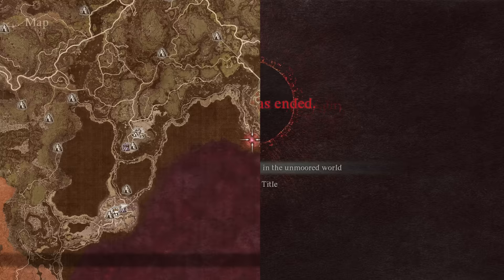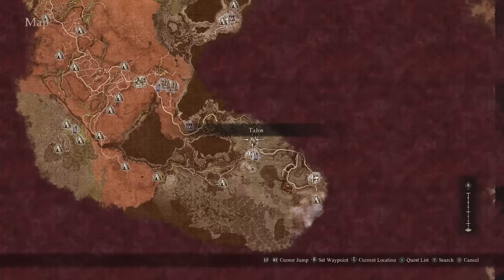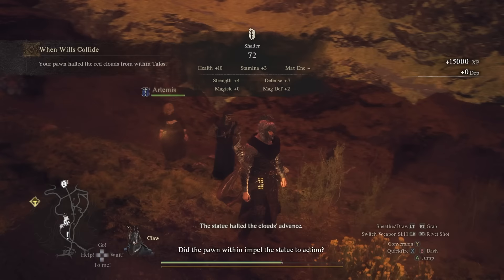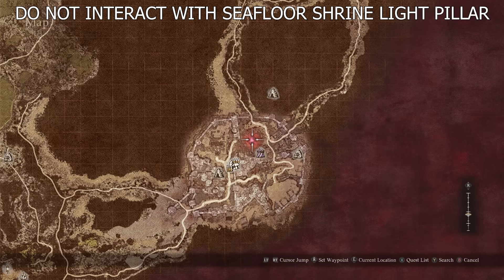Also, if you haven't already cleared the three initial light pillars in the unmoored world and returned to Talos to complete the When Wills Collide quest, then I highly suggest doing that first, as it will stall the progression of the encroaching fog so that you can take long rests when needed. Just be sure not to interact with the final pillar of light that appears within Seafloor Shrine, as doing so will progress you to New Game+.